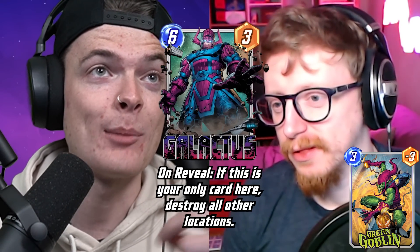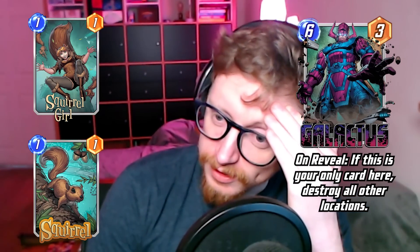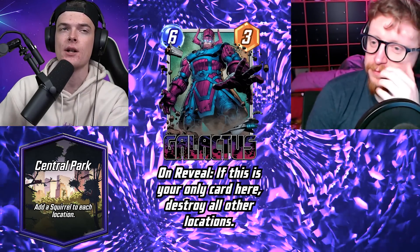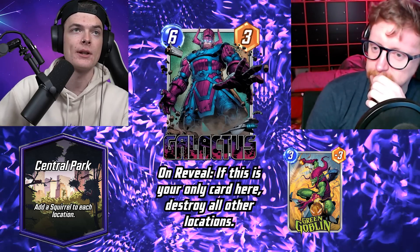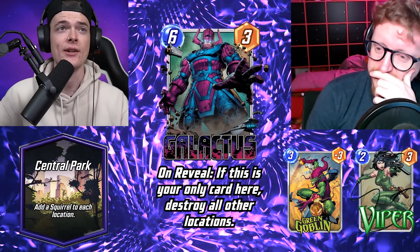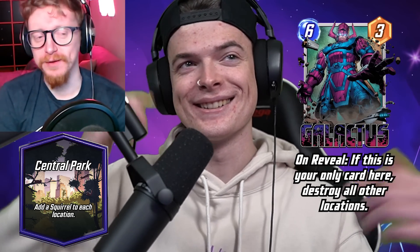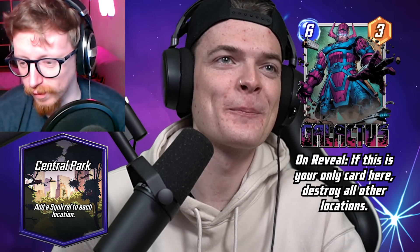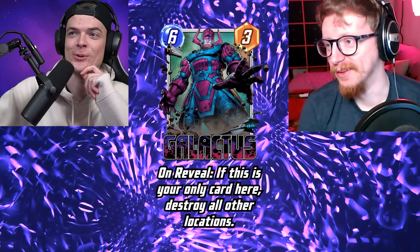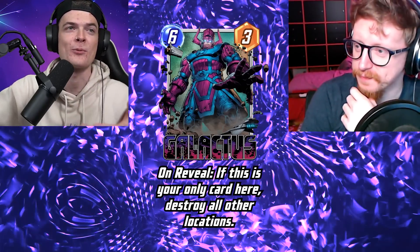If you've got goblins in your deck you can play the goblin when you know Galactus is coming and they just retreat — it's brilliant. Good counters are the goblins or Viper to shift cards over. Galactus is a super fun card but fair because it's easily counterable — you can see him coming from a mile away.